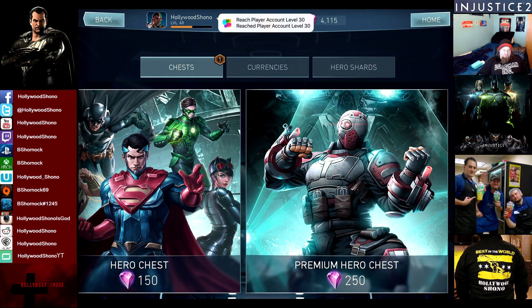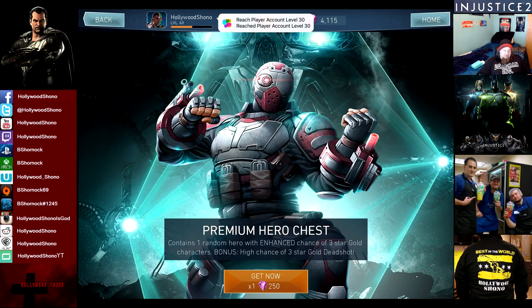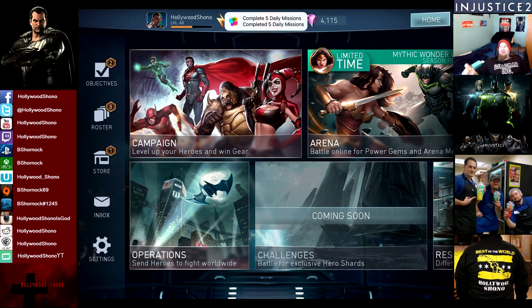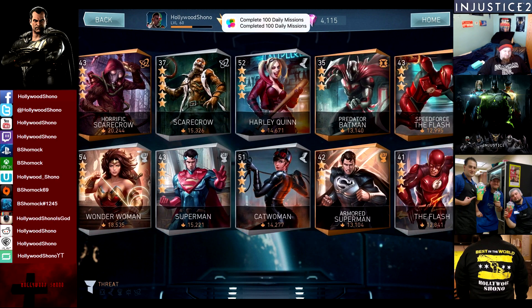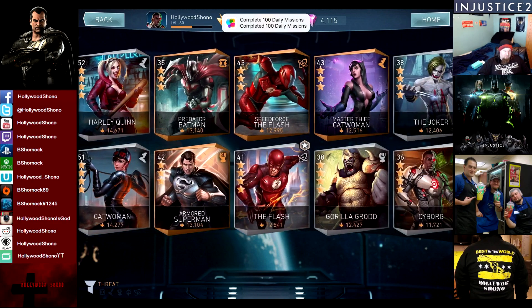There is a Premium Hero chest for 250 gems. It contains one random hero with enhanced chance of 3-star gold characters, and a high chance of 3-star gold Deadshot. We're going to open up 10 of those for the YouTube community. But first we're going to check out the roster, as our achievements from Game Center are loading. It looks like they have modified the threat level slightly, as Batman did gain a little bit more threat. Emerald Green Lantern has even more.